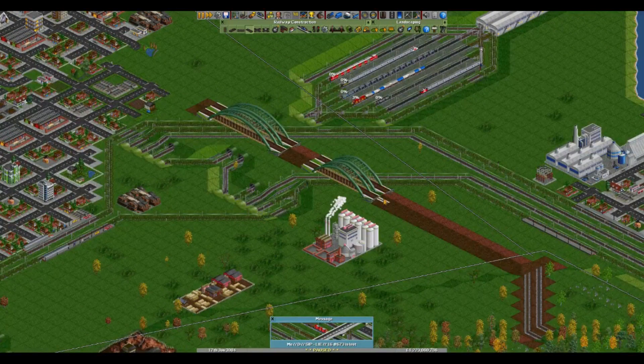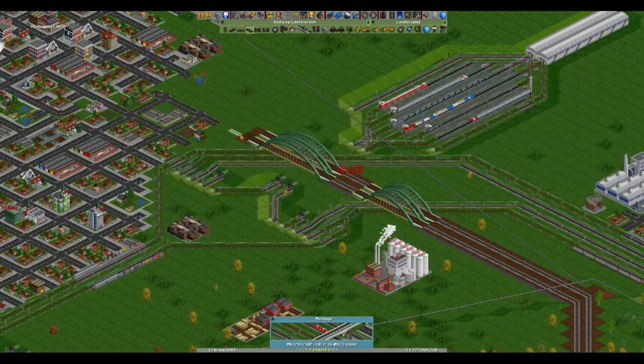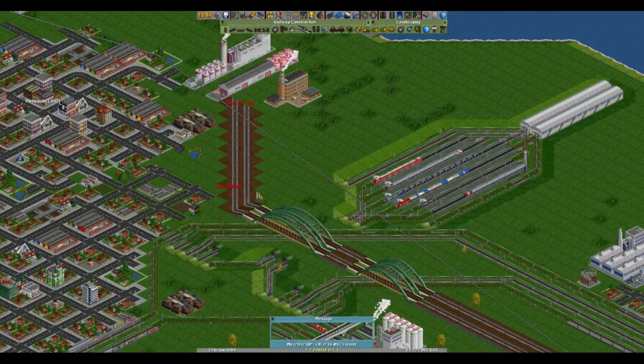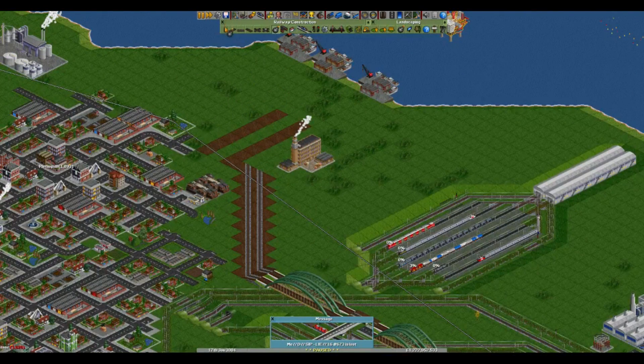And then we're going to connect like so, and like so. We're then going to connect these two up, and then here we're going to go down and across this way. I think I might actually get rid of this fertiliser plant.